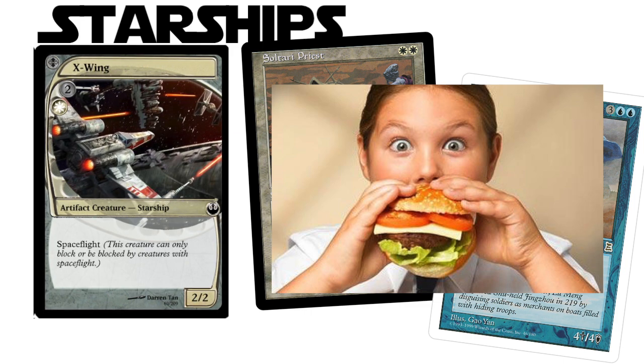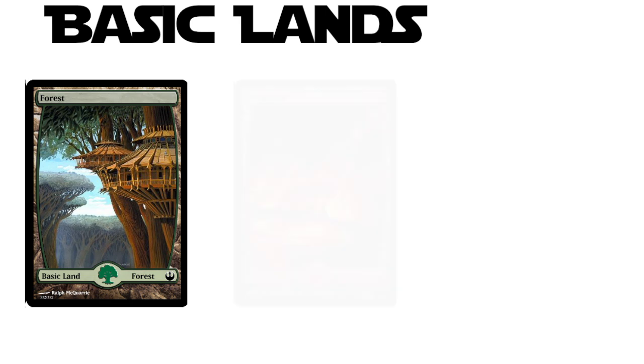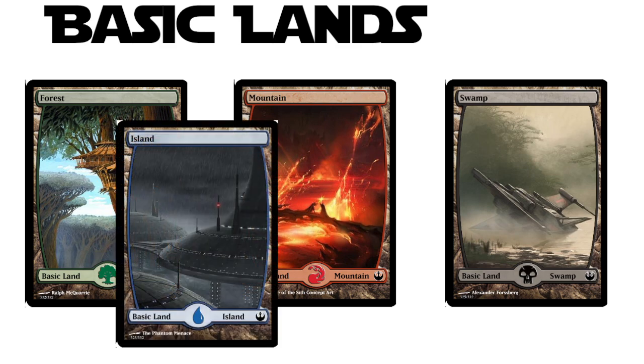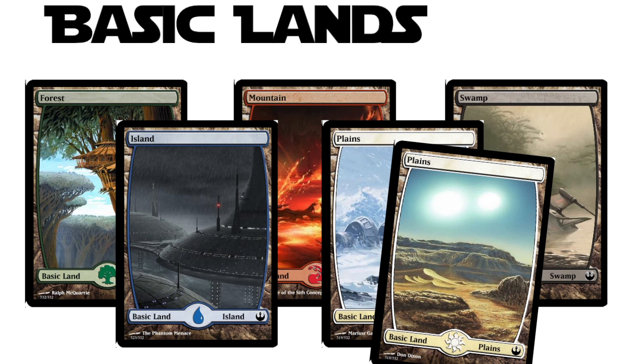Let's back up a bit and discuss the basic lands. The forests are on Endor. Most of the mountains are from the Revenge of the Sith final battle, and the swamps are of course on Dagobah, home of our favorite little green Jedi. The islands feature Coruscant while the plains feature Hoth and the Tatooine Desert, but it is the non-basic lands and some common artifacts that really detail where the factions, races, and loyalties lie.